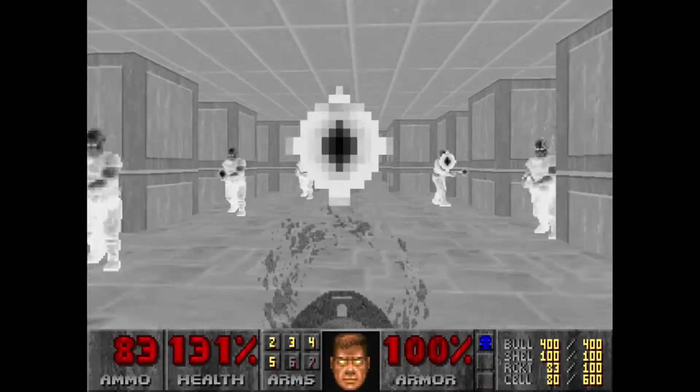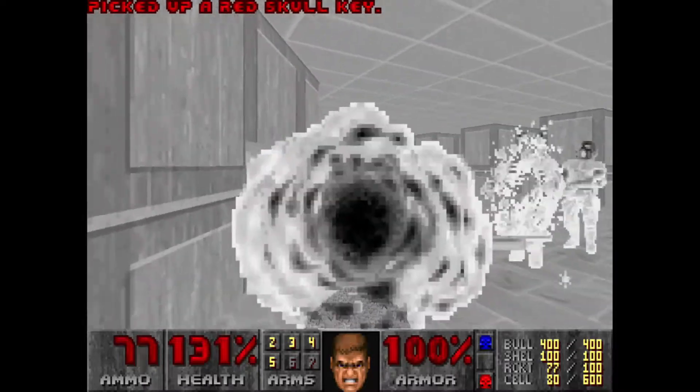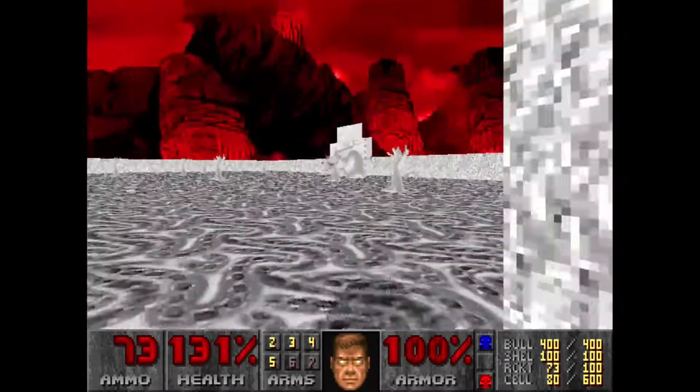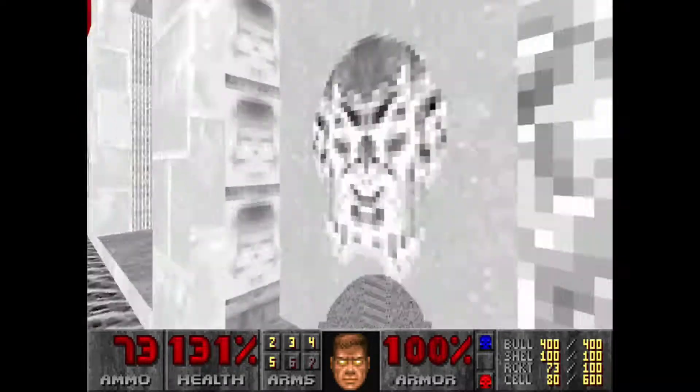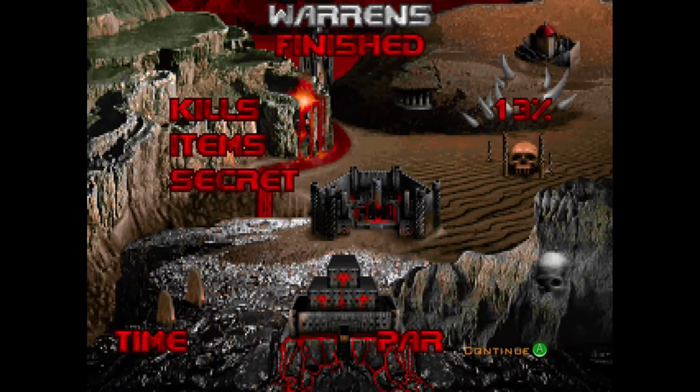All I have to do is grab this red key, because if you open that door, four Barons of Hell come out, and you're also surrounded by constant shotgunners — that's why I saved the invulnerability for that part. Just look at how insane that room was — those were all shotgunners. So that's Warrens. A lot easier if you know how to use your invulnerabilities — this map is a cakewalk and a fun one at that.